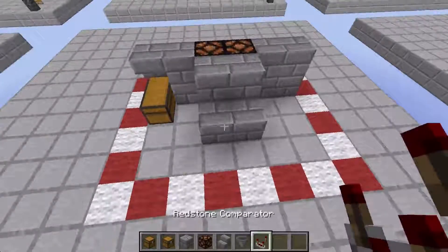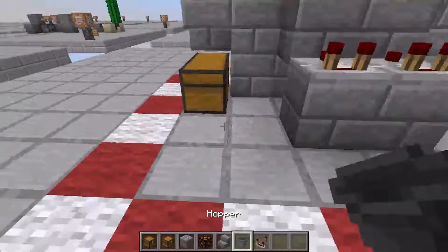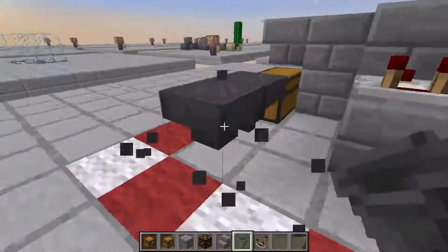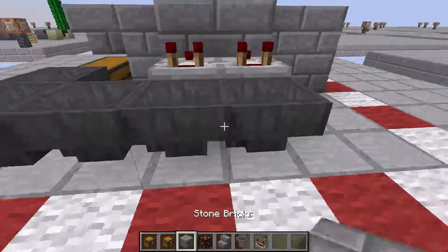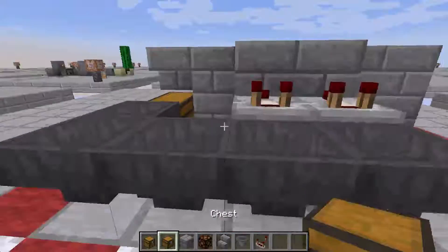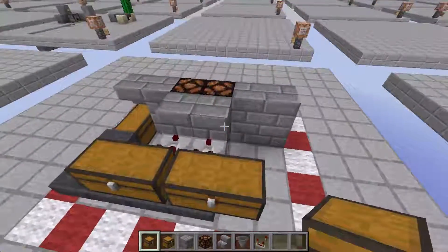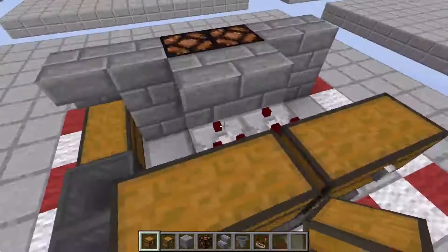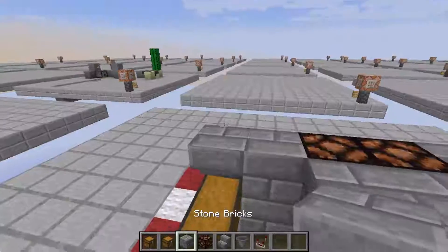Put some blocks against the lights, then place another set right here, then throw down two comparators. Now add a series of hoppers connecting to the chest, then throw down a pair of chests like so. That's pretty much it for the first layer.